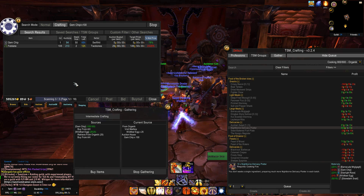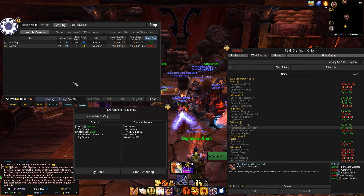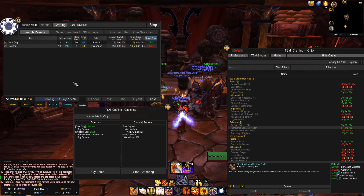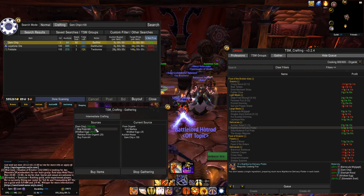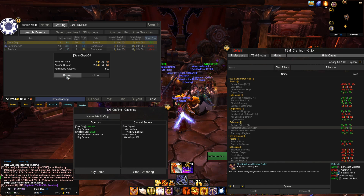Once it buys 100 pieces of gem ship, it will stop automatically. The next step will be crafting. It's scanning the auction house now — and here we go, we need 100 gem ship. Click buyout. One, two... I've reached 100 pieces. We're done — it bought all 100 pieces for me.